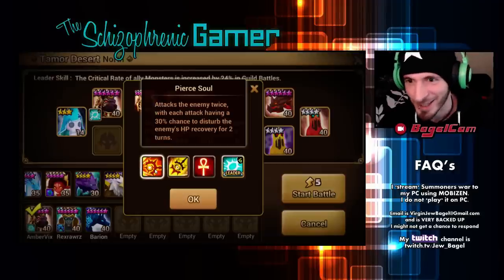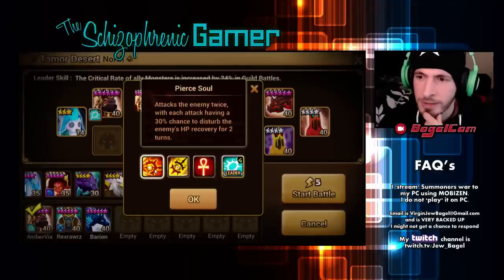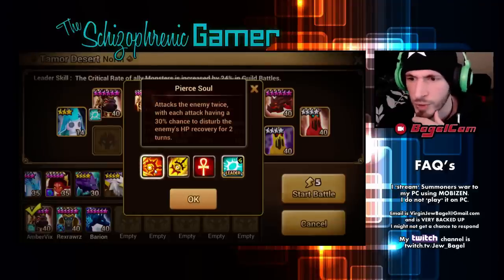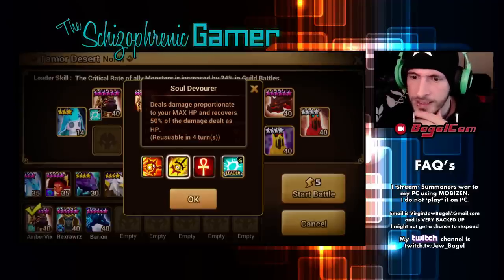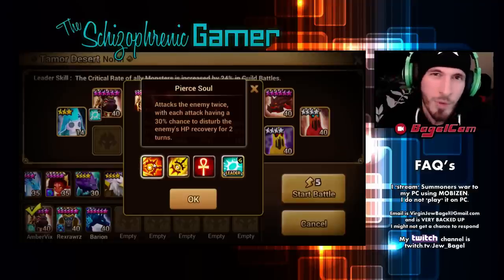Let's see what his skills are. Attacks the enemy twice, with each attack having a 30% chance to disturb the enemy's HP recovery for two turns. Two attacks, two chances to disturb HP recovery. Who else has that? The Harpy or Harpu, some of those have that. And this is also two attacks for a skill — good for revenge, and good for Necropolis.